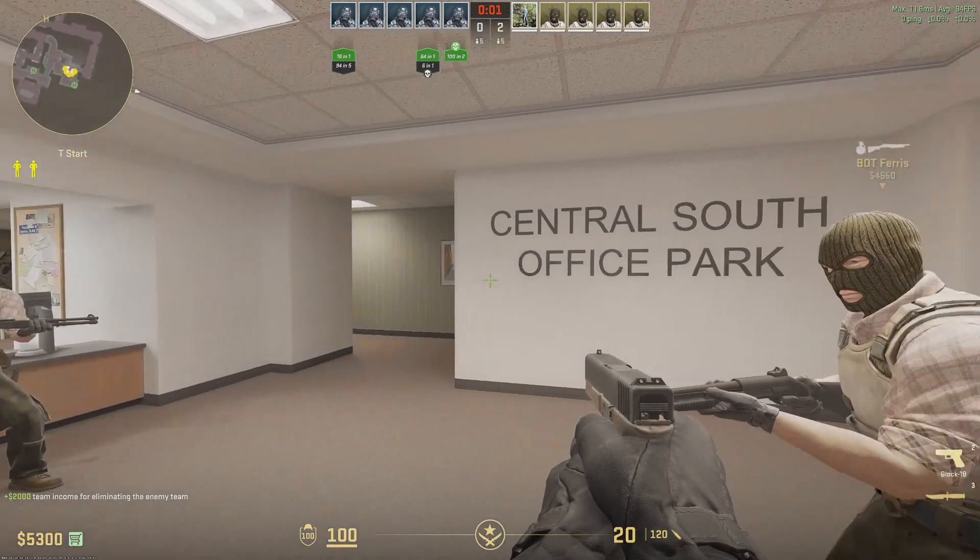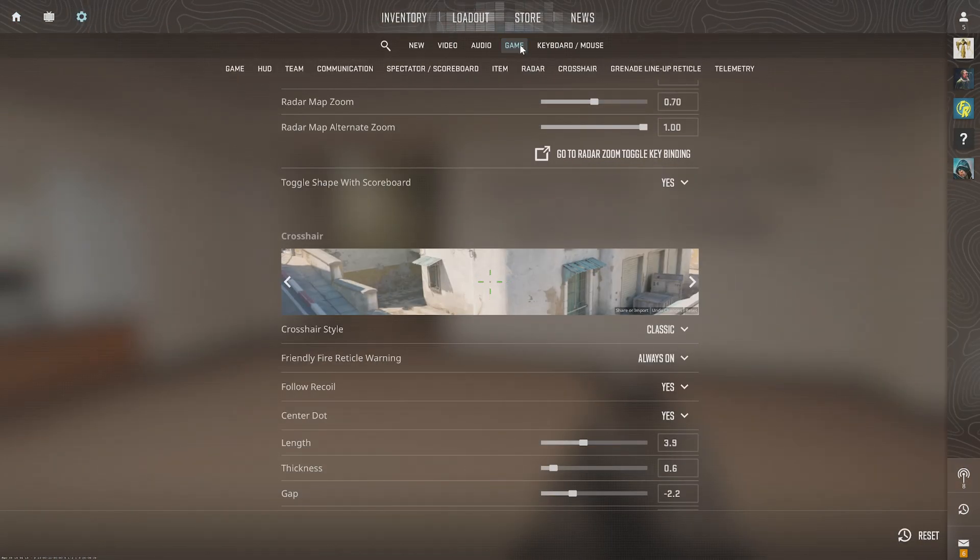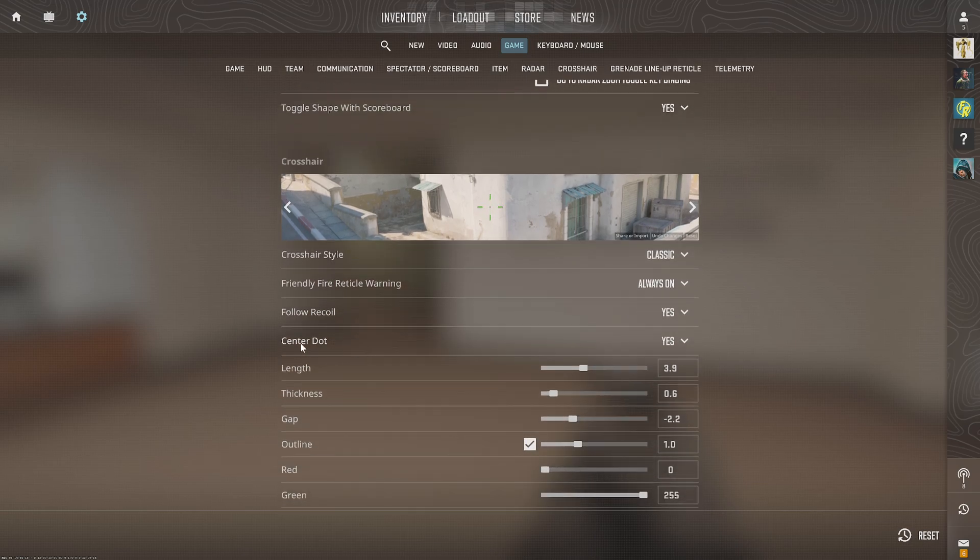You can see there's a small center dot on my aim right now. We can press Escape, go to Settings, then Game, scroll down to the crosshair section, and we can see Center Dot — go to Yes and turn this on.